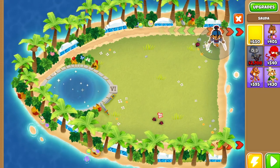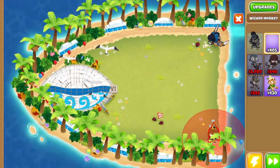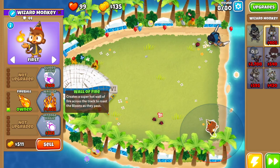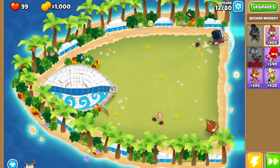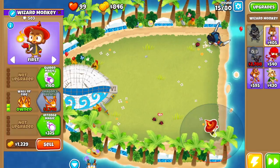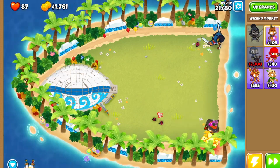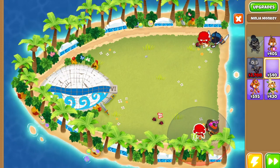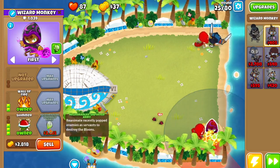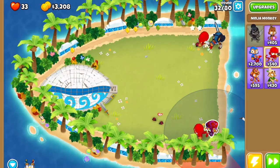The first thing you want to do is drop soda right over here to get started. Then we want to drop a wizard monkey on this end right here. At this point we want fireball, and then as soon as you can, wall of fire. Then we want intense magic and monkey sense. Now we're going to get a ninja monkey right here and a ninja monkey right over here. Then back to the wizard monkey with shimmer, and finally unpopped army.